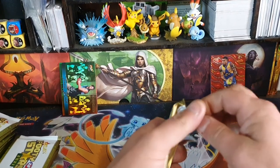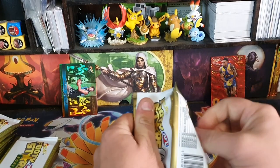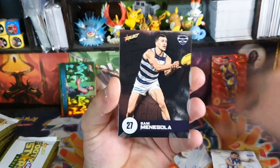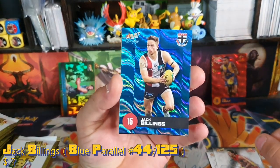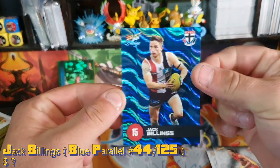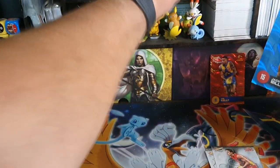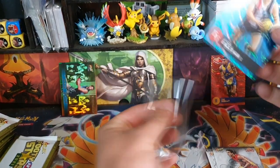If you managed to open some of these and got something good, make sure to leave it in the comment section — I do like to hear about people getting good stuff. Sheniki, Mingola, King, and then we got a blue parallel of Jack Billings. That's very nice. This one is numbered — 44 of 125. I'll put him in a sleeve.